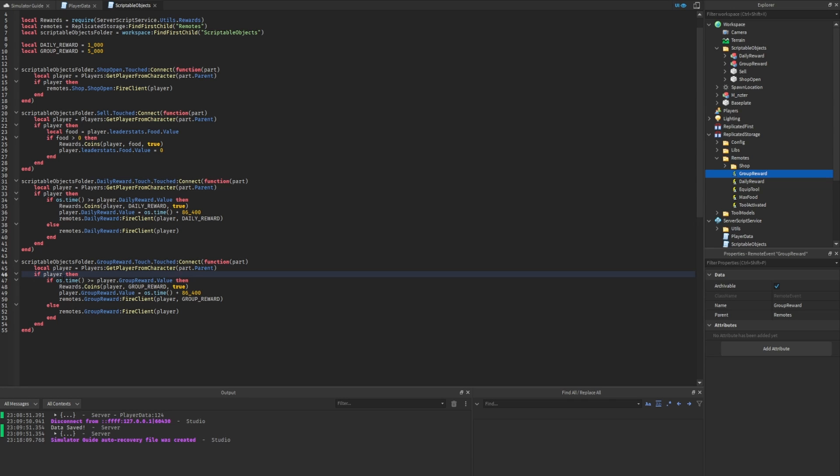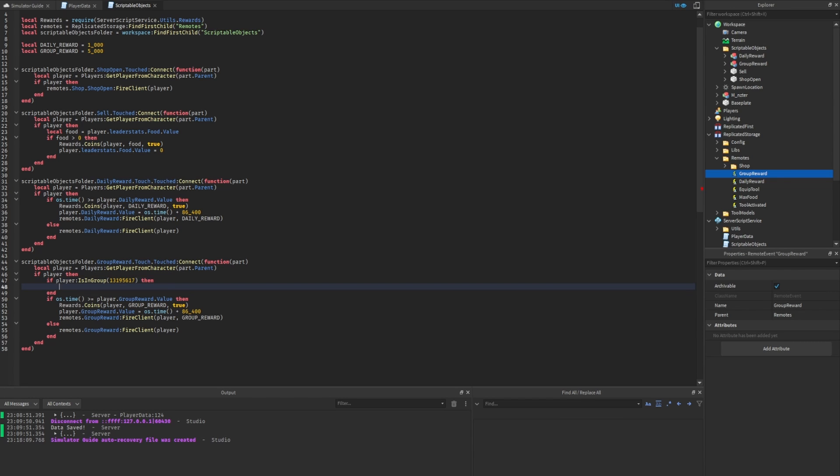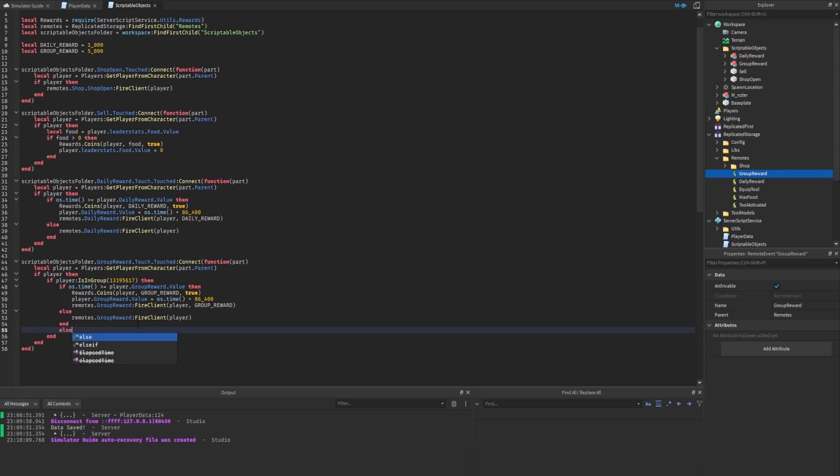Now inside the `if player then` block, we add: `if player:IsInGroup(groupId)` — passing through the eight-digit group ID from the URL. If the player is in the group, we check their cooldown time and potentially give them the reward. We move that time-check if statement inside the IsInGroup check. If the player is not in the group, the else branch fires a notification telling them they need to join the group to get the reward.